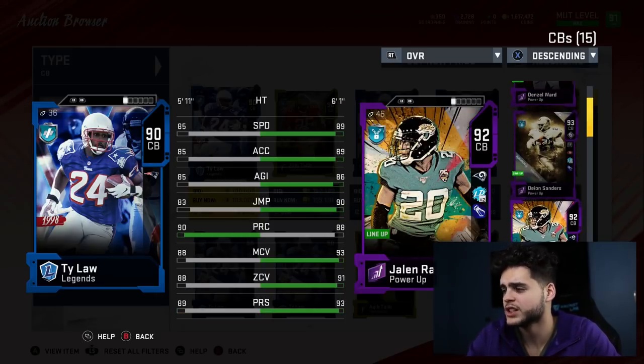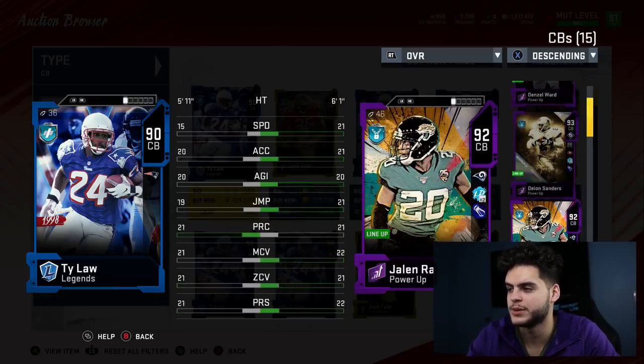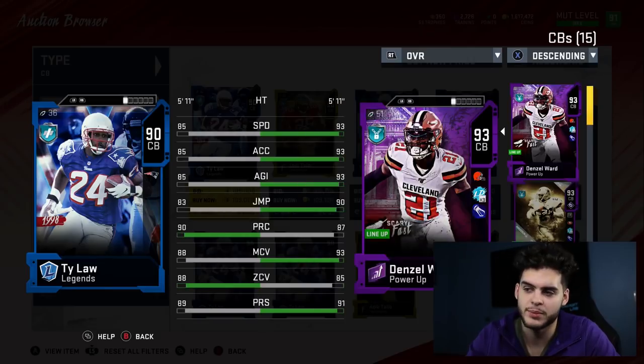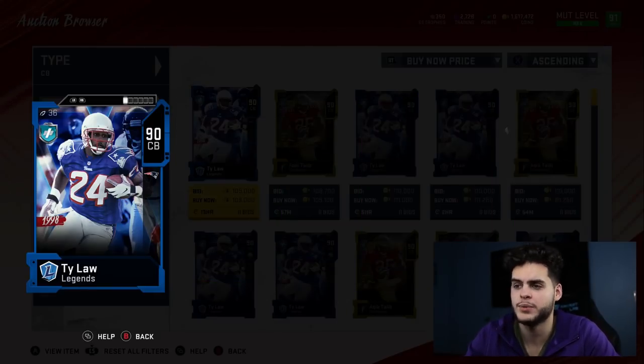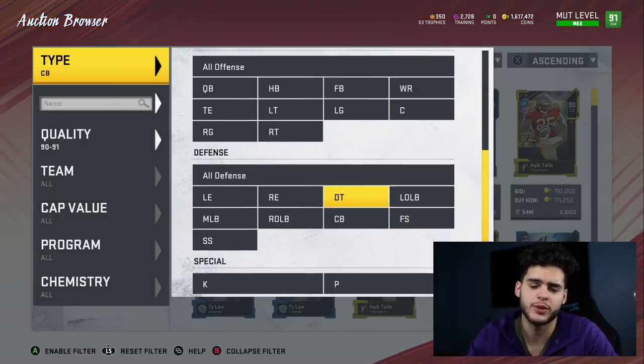The second cornerback spot is preference. It could be Denzel Ward, Jalen Ramsey, or Pat Peterson — those are the other three I like. I personally have Denzel Ward because of the speed buff and because I got him from the Nat set. But Patrick Peterson is right there too — above 90 zone, above 90 press, above 90 speed, above 90 man coverage. Kind of self-explanatory.